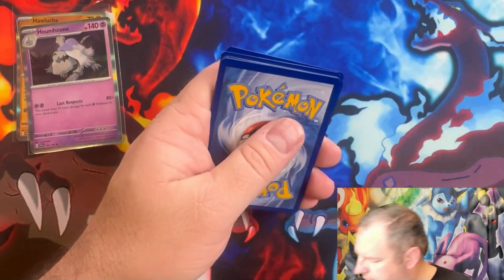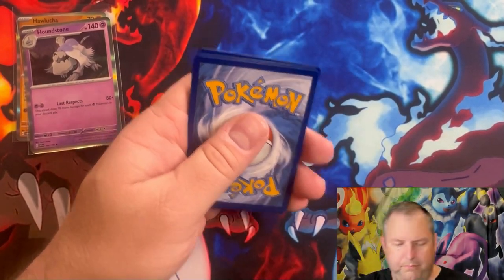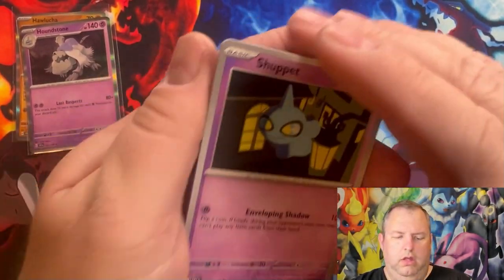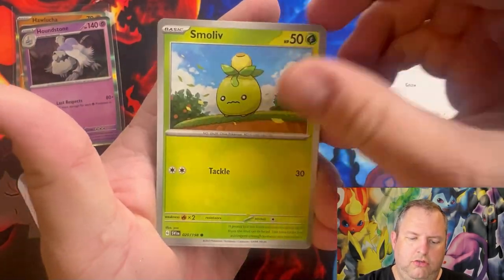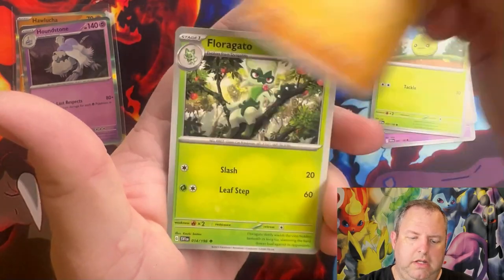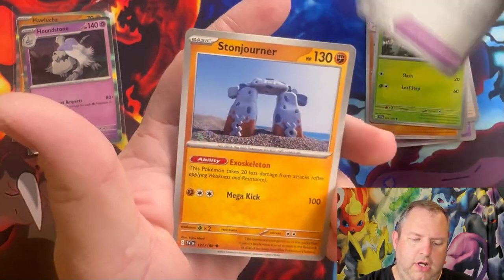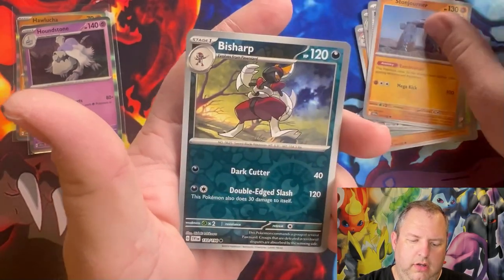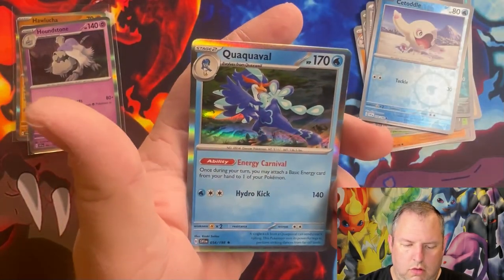Third Scarlet and Violet pack: we have a Shuppet, Tandemaus, Smoliv, Primeape, Floragato, Experience Share, Stunjourner reverse, a Bisharp reverse, Cetitan, and a holographic Quaxwell. That's it for our Scarlet and Violet packs.